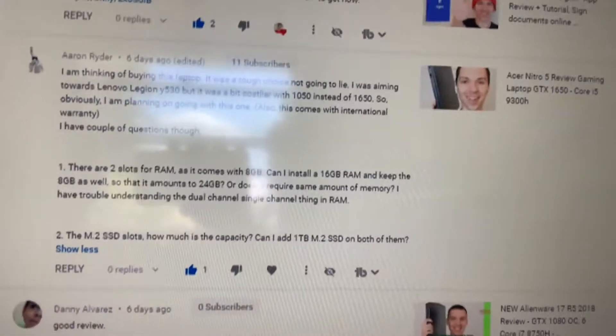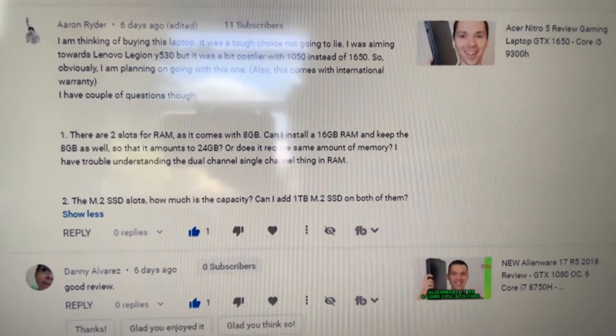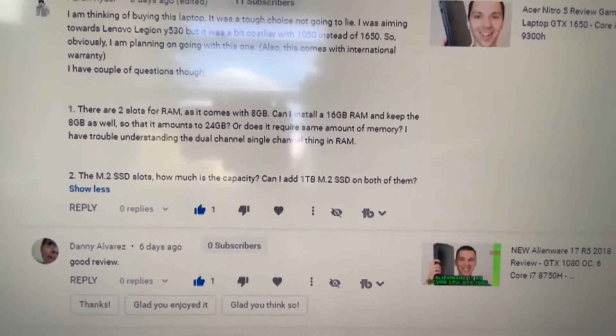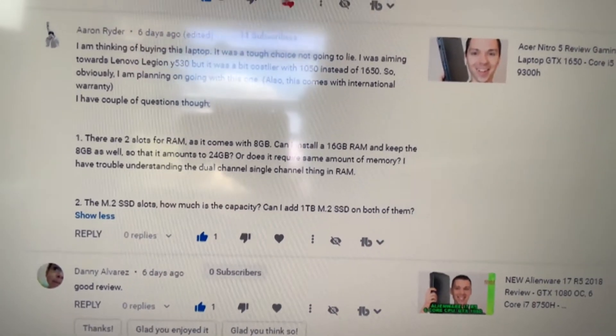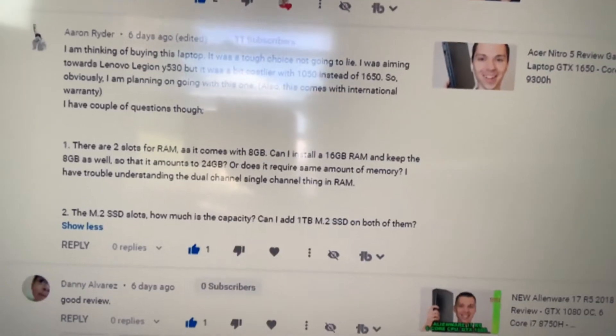A subscriber asked: there are two slots for RAM, it comes with 8GB — can I install 16GB and keep the 8GB so it totals 24GB? Or does it require the same amount of memory? They also mentioned trouble understanding dual channel versus single channel. To answer that question: yes, you can install additional RAM and end up with 24GB.